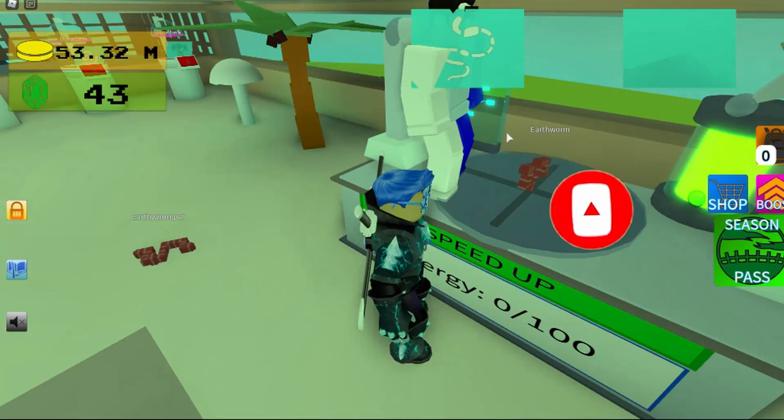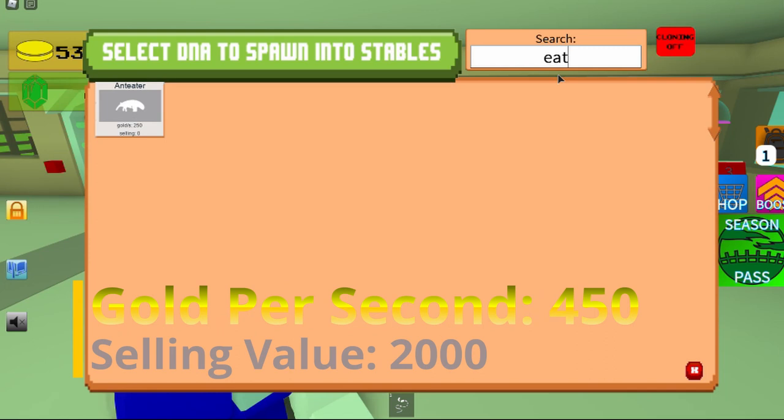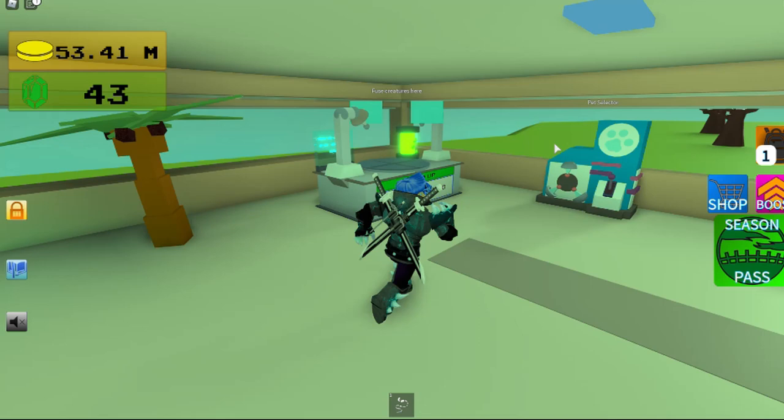And that's how you get the earthworm. The stats on it are 450 gold per second and 2000 selling value. Then the skills on it...